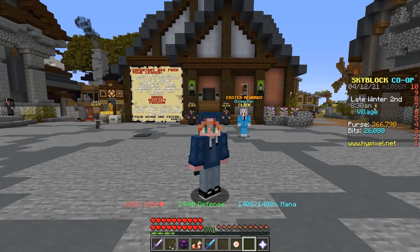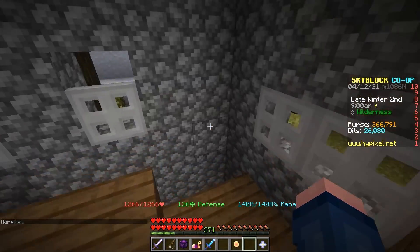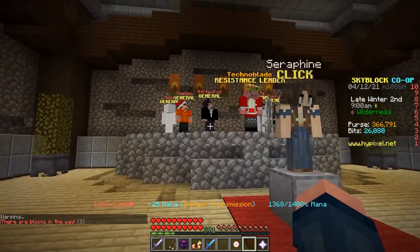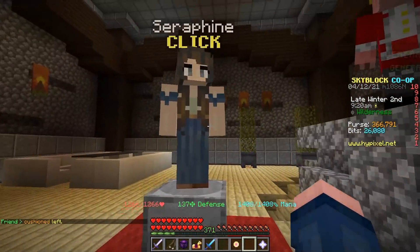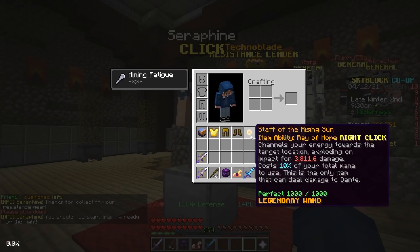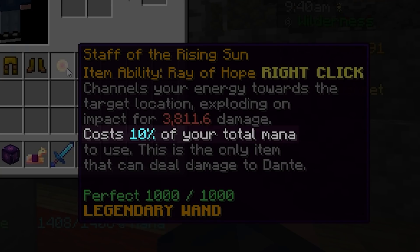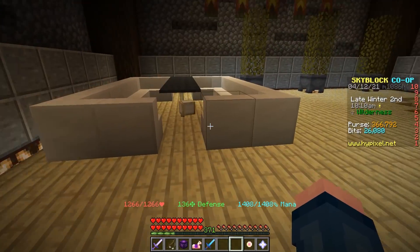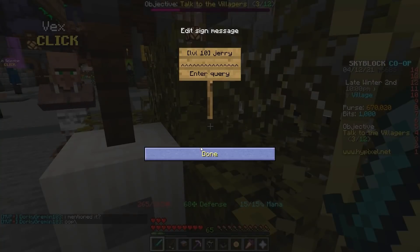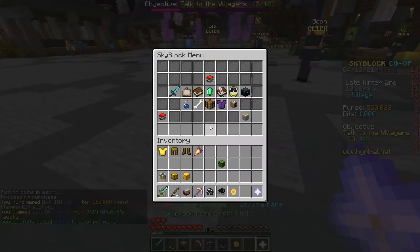It's been a few days since I tested the Flower of Truth, and since then they've added a new item to the game. If we head over to the dark auction and teleport down, there's a bunch of YouTubers here. If you click on Seraphine, you get this Staff of the Rising Sun which has a weird ability — this thing uses 10% of your max mana. In theory this should be the same as the Flower of Truth, so if I get to a certain mana point I'll have unlimited usage. I'll just buy a level 10 Jerry and activate this — bam, 5 mana.